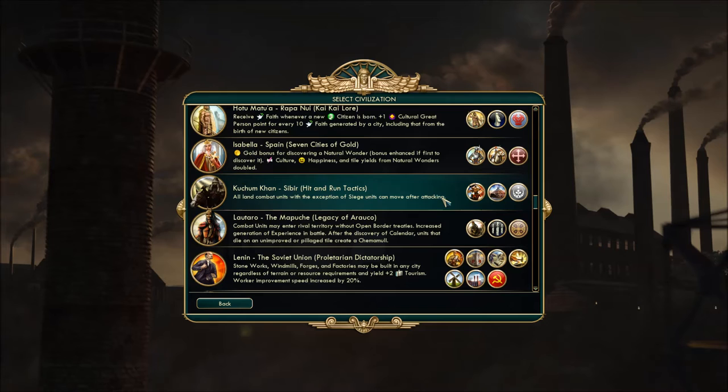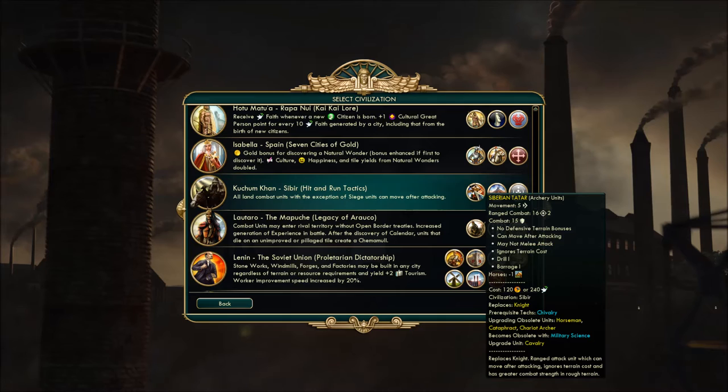Let's just hope he doesn't have anything too strong... the Siberian Tatar. Wonderful. Ranged combat of 16, combat strength of 15, 5 movement. This is basically a freaking Keshik — it comes at Chivalry, ignores terrain costs, greater combat strength in rough terrain. This thing is gonna be an absolute sledgehammer — it even has Drill I. That's like a turbo Keshik. I'm concerned about how much death this guy's gonna be able to deal out.